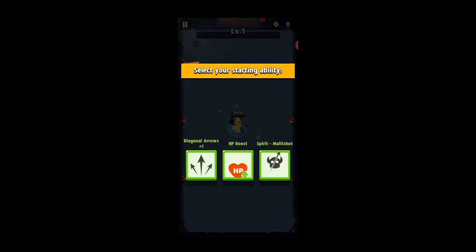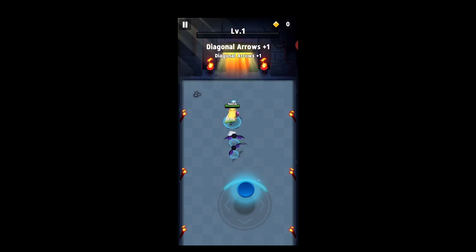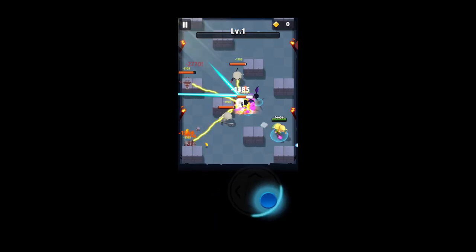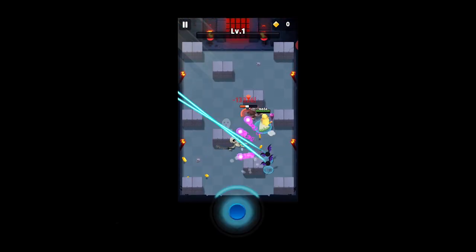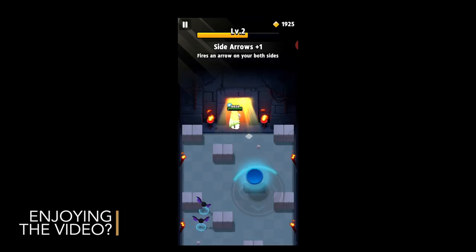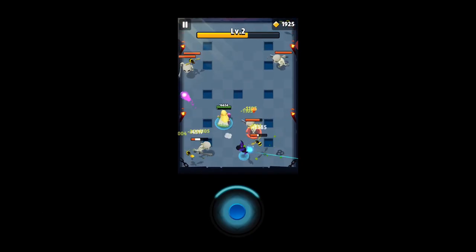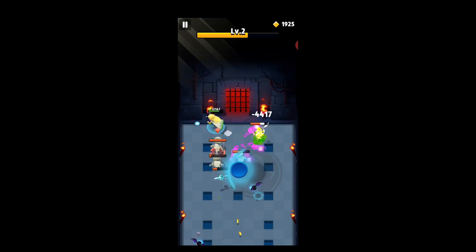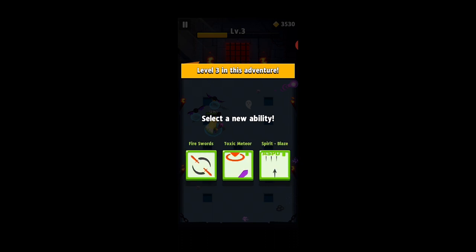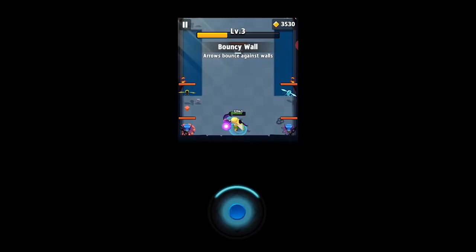Let's go ahead and check out the 2.5 second freeze, if it's anything noticeable. We have diagonal arrows and we have the staff, so let's run through this really quick. It looks like it's an okay attack advantage. I didn't really notice anything as far as the freeze being longer — it's so minute of a difference. Leave me a comment down below if you guys notice any difference — if you have the perfect epic or the epic version with 2.2 seconds, let me know if you see any difference in how long they're frozen.